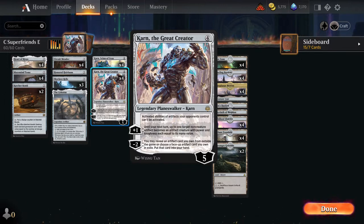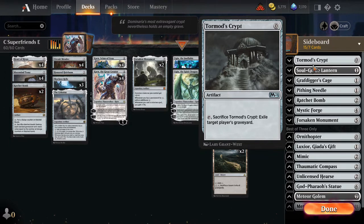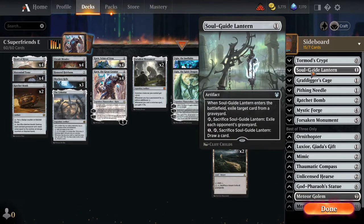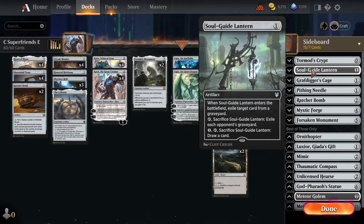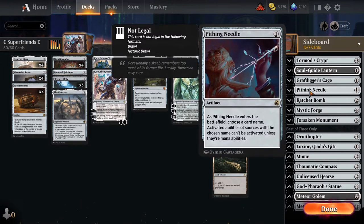The plus one on Karn works well with Skyclave Relic. The real deal is the minus two, and looking at our wish board — this is a guess at what would be useful in the format since I haven't played this deck that much. We have Tormod's Crypt for zero-mana graveyard hate, Soulguide Lantern as secondary graveyard hate (should probably be another Crypt), Grafdigger's Cage against graveyard strategies, and Pithing Needle which is very general purpose — maybe we should have more. Because we're playing best of one, we're limited to just seven wish board slots, so we have to be very selective.